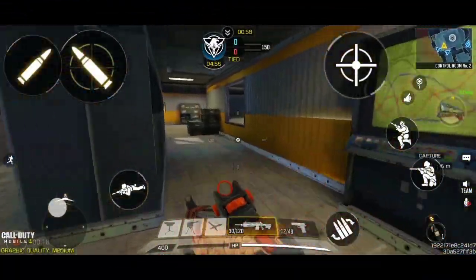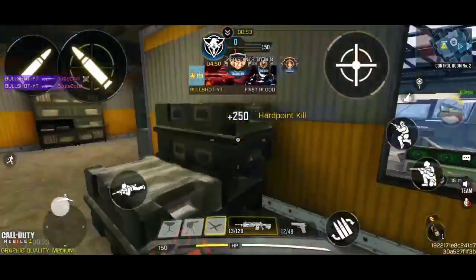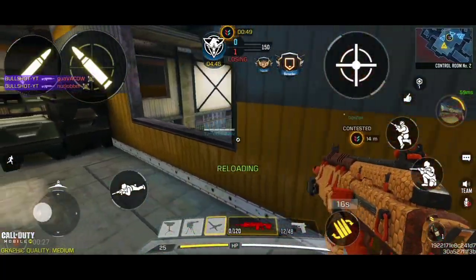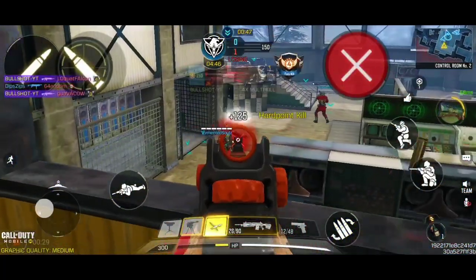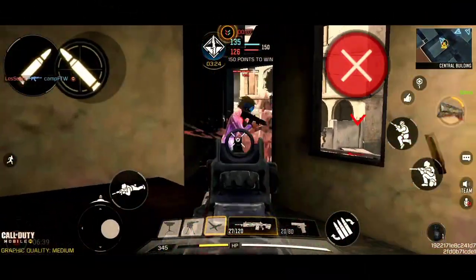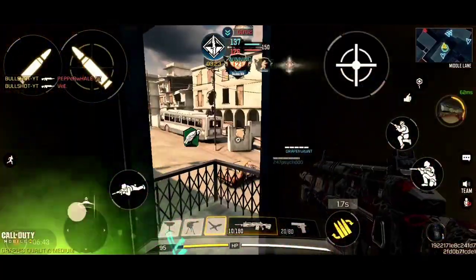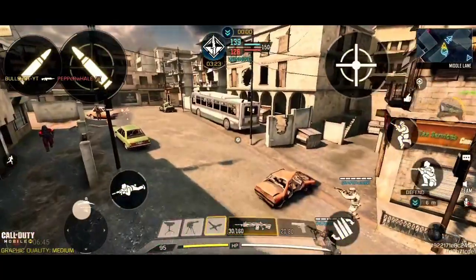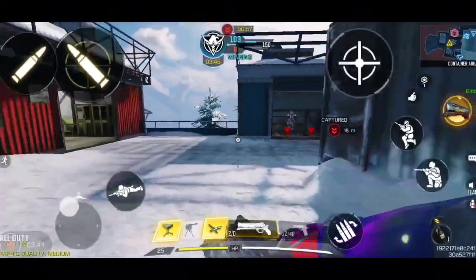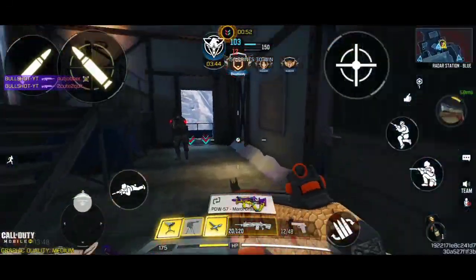Coming in at number 3, we have got the Man of War. This assault rifle is a beast from mid-range to long-range gunfights. You can see so many players in ranked multiplayer using this weapon. This assault rifle is literally a 4-shot weapon at any range and inflicts a tremendous amount of damage. With the perfect attachments, you can control the recoil of this gun pretty easily. The fire rate is a little bit low, but it is manageable given the damage range. It is a very versatile assault rifle and you can use it in all four game modes in ranked multiplayer.